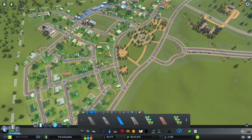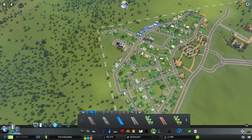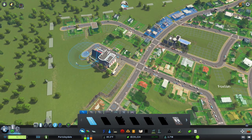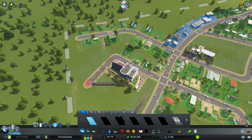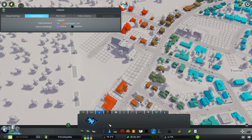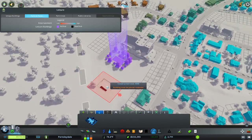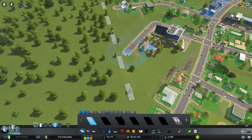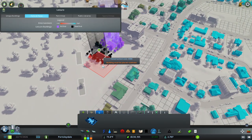We'll flush that out in a bit. Where else can we put leisure activities to make this area more attractive and appealing? After leveling it out it's quite rough, so there's a school that obviously needs some kind of gymnasium or leisure center - that fits in nice and perfectly. I think we can get one more in - yes, perfect.